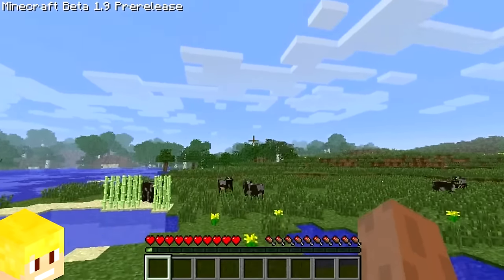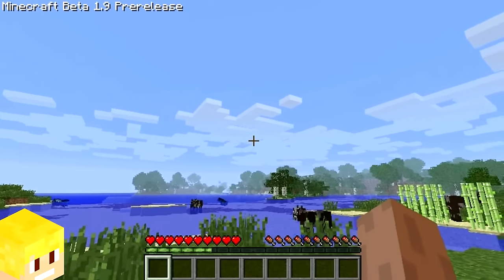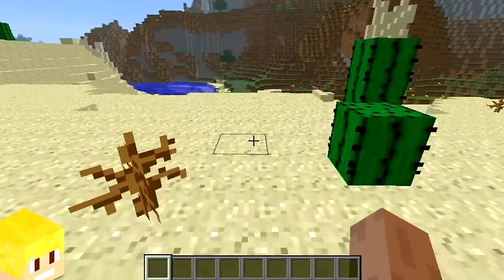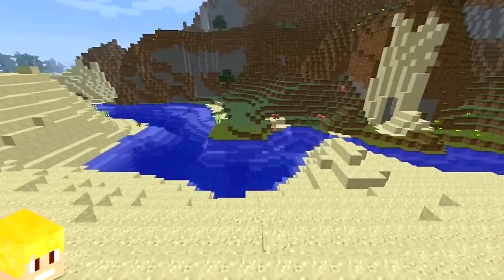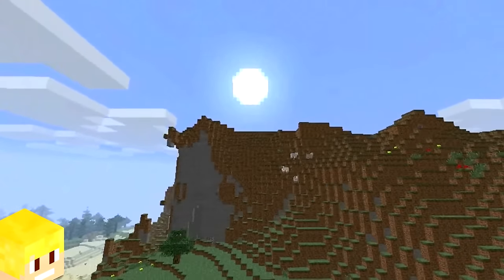Back in the earlier days of Minecraft in beta 1.9, jumping would give the player experience for some reason. Also in beta 1.9, the sun was changed for a brief time from being a square to a circle.